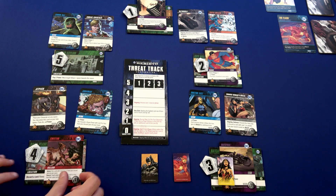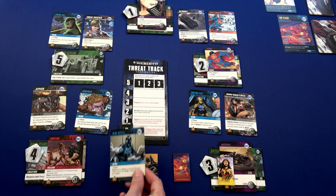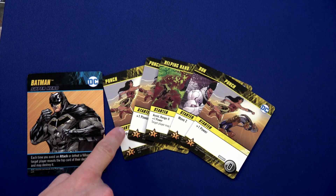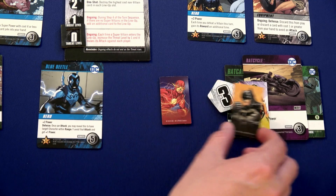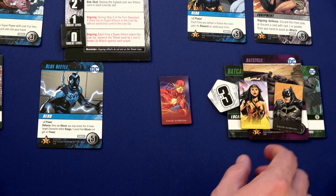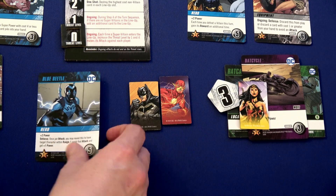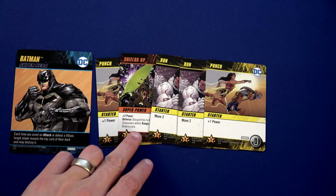Moving to Batman's turn. The Cheetah moves to the Daily Planet. We reveal the top card and have the Blue Beetle — plus two power, costs five, and has a defense ability. Batman has four total power and two movement. He'll spend one movement to move here so Wonder Woman can play her Helping Hand, giving him one more power — five total. He'll use his second movement and purchase the Blue Beetle.